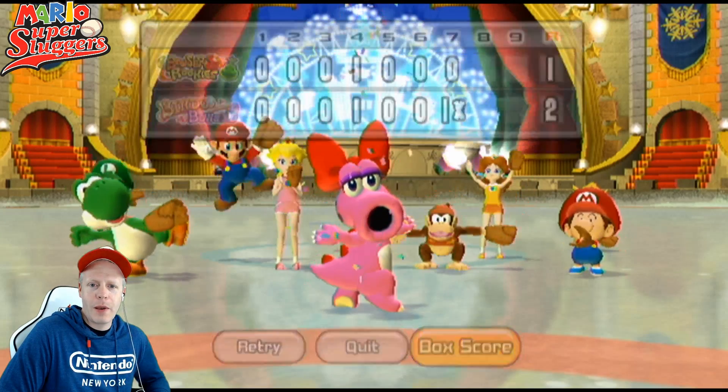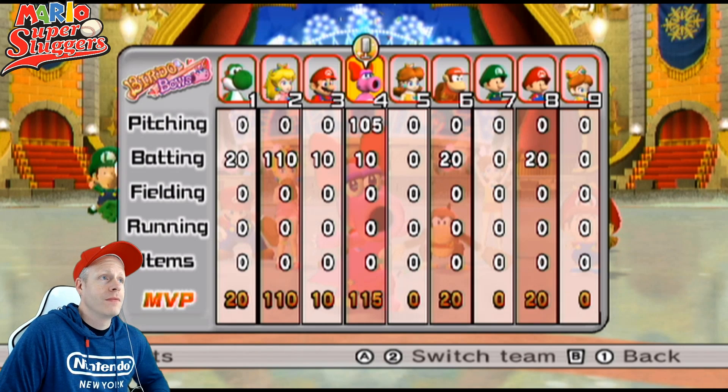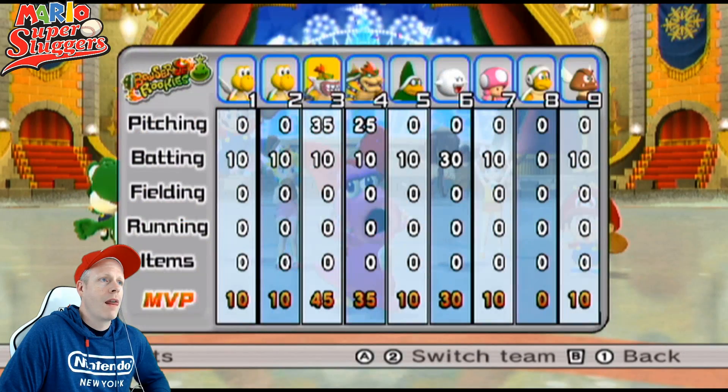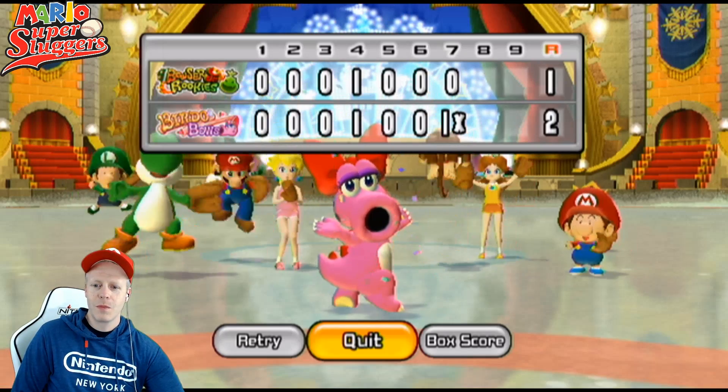Let's go to the box score really quick — that was awesome. Birdo stayed in the game the entire time. Look at that, that's awesome. Let's check the other team's stats too. So there you go guys, that was really awesome. Hope you enjoyed the episode. Make sure you guys blast the Like button for me, comment below and subscribe. I'm Eddie Ray for NintendoChitchat.com. We'll see you right back here next time with more Mario Super Sluggers and more Nintendo content as well. See you guys, bye-bye.